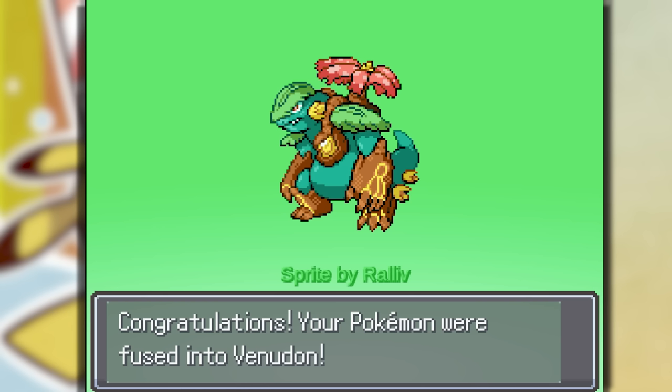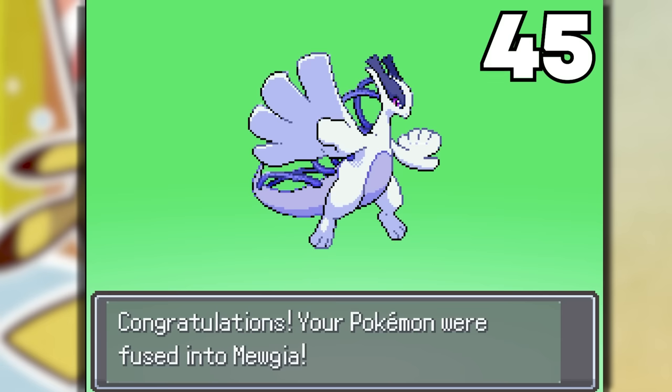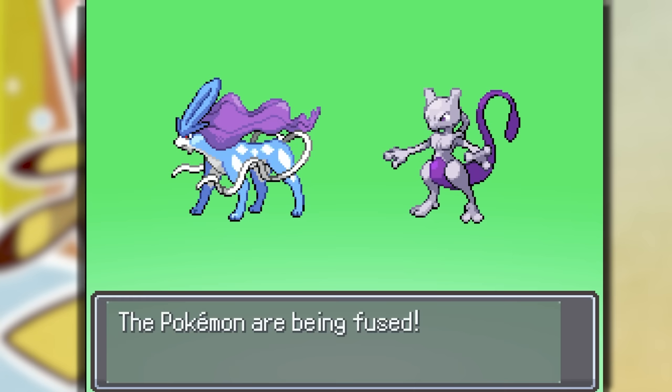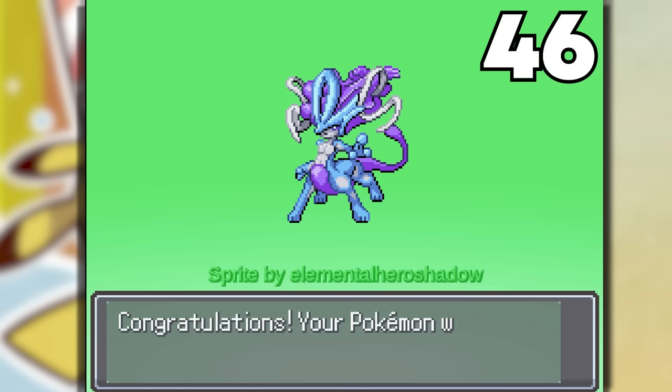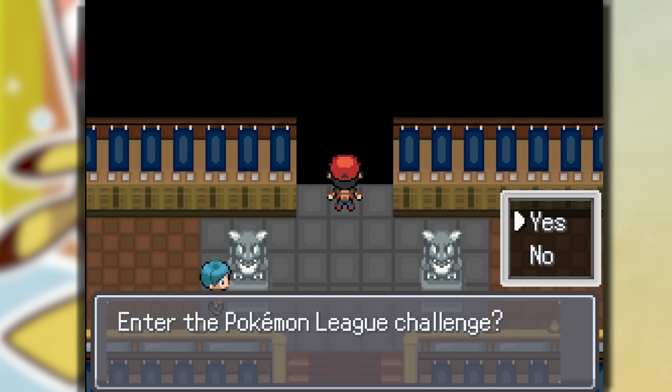Lugia and Mewtwo make a fusion — all right. This is the last combination we're going to do: Suicune and Mewtwo. Shout out to Elemental Hero Shadow for the Mewkoon — this thing is freaking lit. Now it's time to take on the Elite Four.